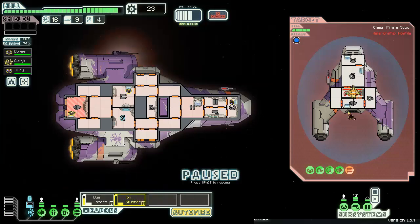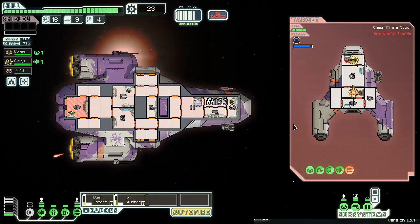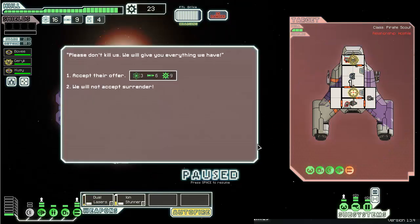If I ion stun the helm then he'll lose his maneuvering, but then again it'll hit the shields. So it'll stun anyone in shields, and there's nobody in shields right now. Six missiles is pretty good for the first sector, so I will accept that.